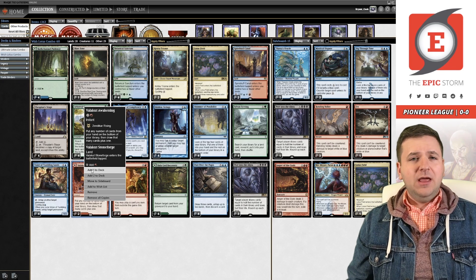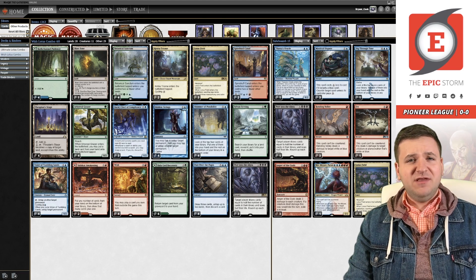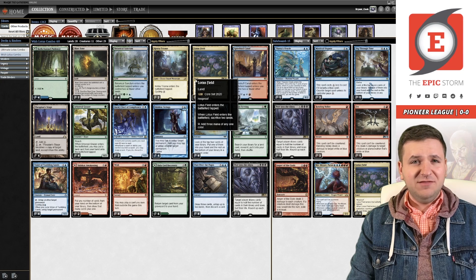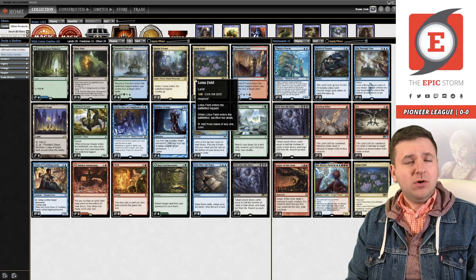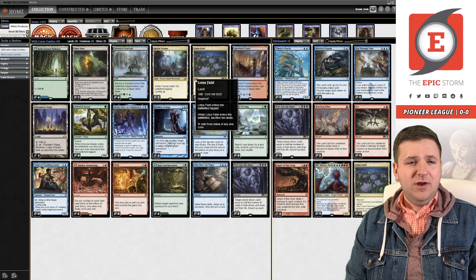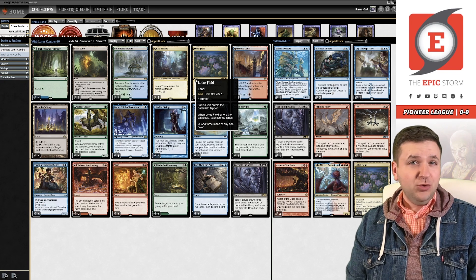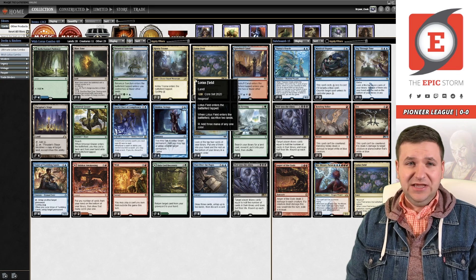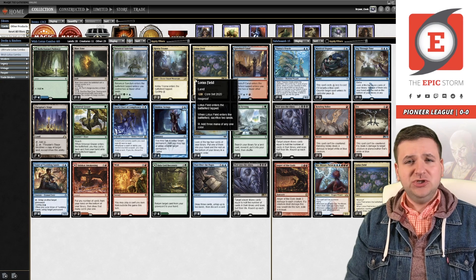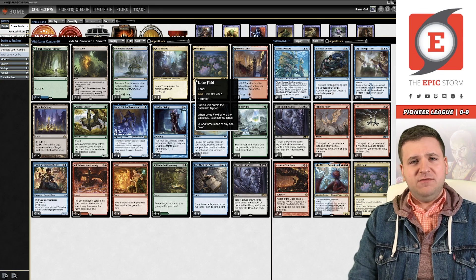I was originally testing a list with no Blast Zone — I've been pretty low on that card recently. But I found the only matches I was losing were games where I kept one-land Lotus Field hands and just bricked. I was looking for a way of getting more lands into the deck while still having high threat density. What I came up with was Veil-Cursed Awakening. It might seem a little weird because I'm not running Dig Through Time — you might think to cut those for Dig, but this deck list doesn't need Dig. I tried three Dig, three Peer, various configurations — Dig Through Time just isn't what this deck wants.